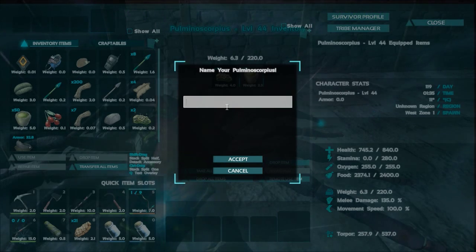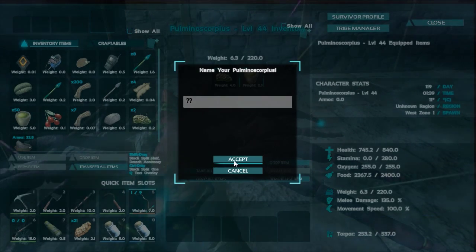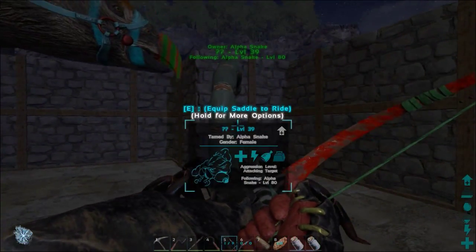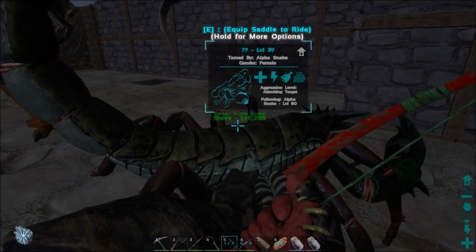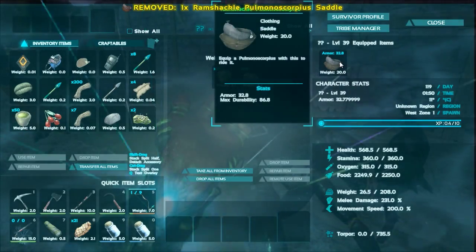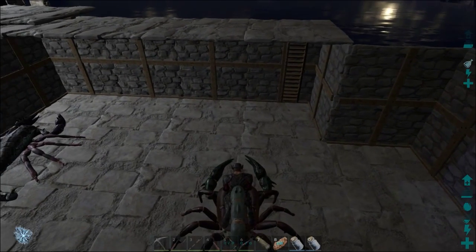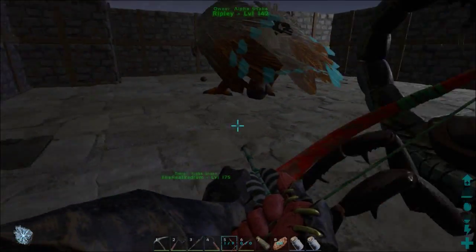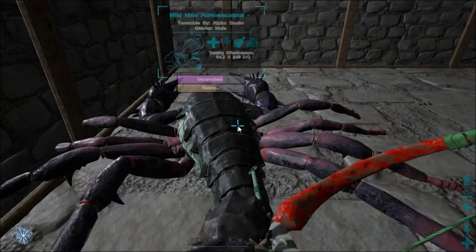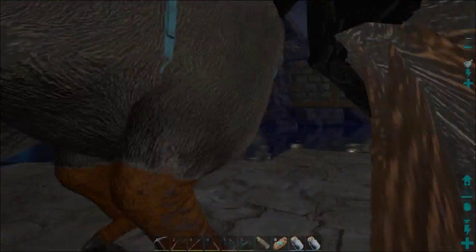We've just tamed one of the scorpions. I'm not sure what we're going to call her - mystery scorpion for now. Actually, I need to go and rename my Ankylosaurus, I've just not been to see it for a while. She's tamed up now, only level 39. We found a ramshackle pulmonoscorpius saddle the other day, which is cool. So now we can park her up - probably going to leave her down here for a bit until the next time I've got to tame something. I can't leave them in here or they'll get attacked. We've done very shortly, so I'm going to go get this purple drop and I'll be right back.